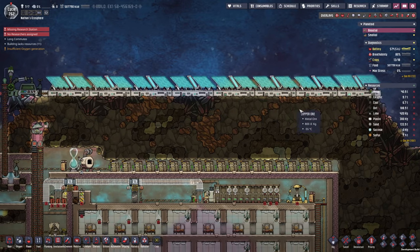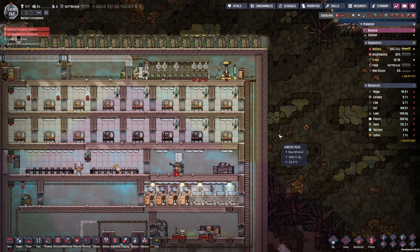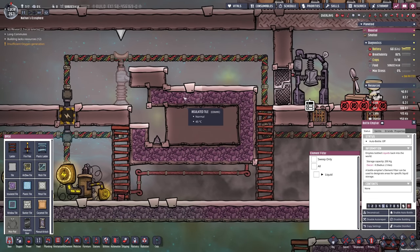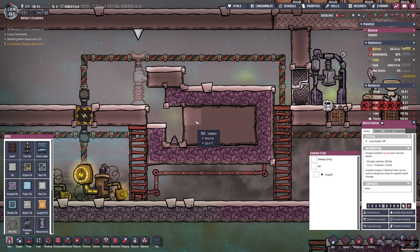I also built a couple more solar panels and batteries, just to make things a little bit smoother over the night since we were using up all of our power sometimes. I've got the room prepared — this is gonna allow me to build inside of here without having disturbing gases, and at the same time we can already prepare the water we're gonna need for the steam.